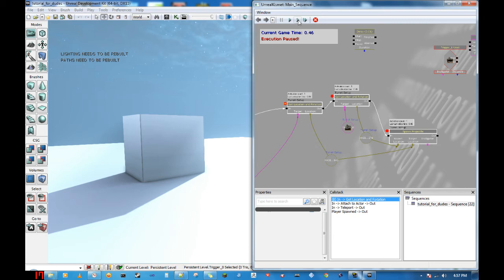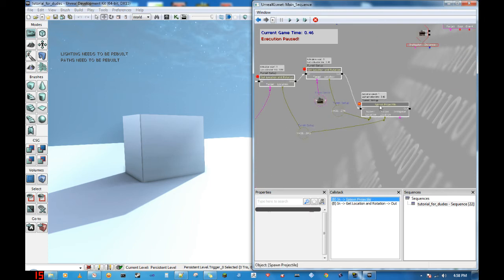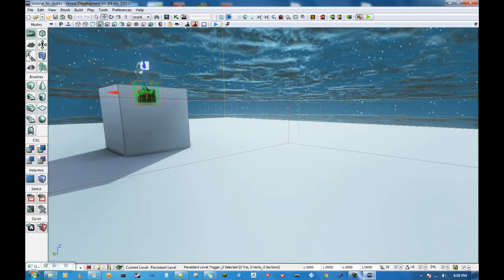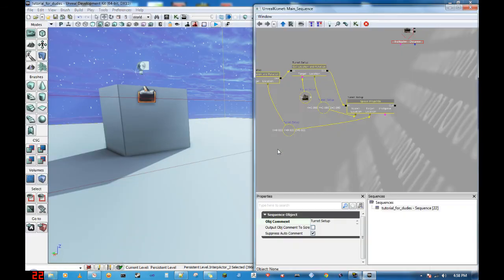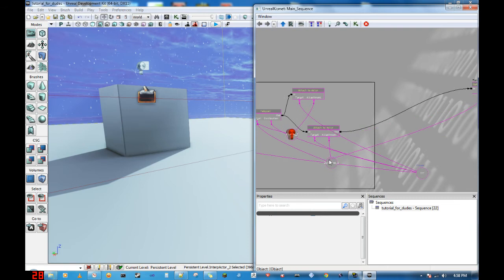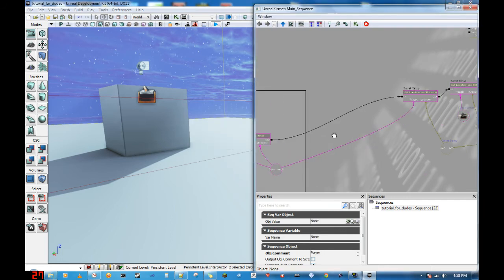Got the location of the player. Run to next action. This is getting the location of the turret and using that as a spawn location for the projectile spawner. Now, remember why I told you we needed the dynamic trigger volume? Because it's not going to let me use the player as a location directly — it needs the trigger volume for that. So we go back in Kismet, get it off of that guy, and set it up on this guy, because this guy is always going to be where the player is at. There we go. Let's try this again.